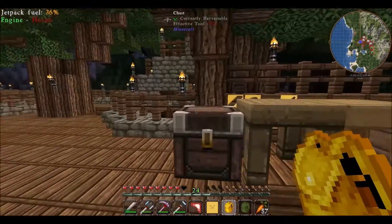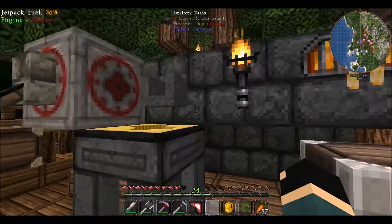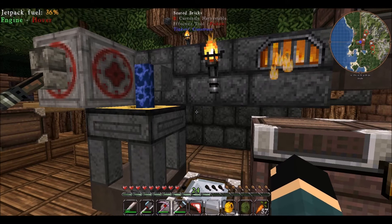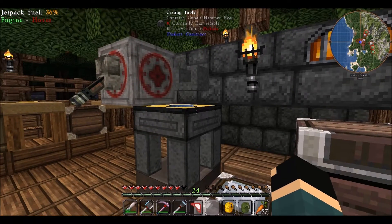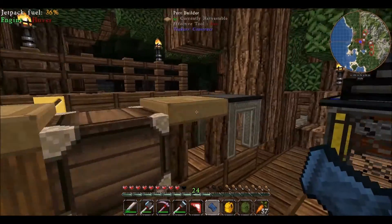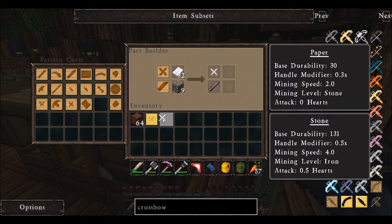I actually just created a test world and made a cobalt hammer with two paper heavy plates and a paper handle, just to make sure I could put the hardened flux capacitor on it. And I could, at least in the test world in creative. So I'm hoping that doesn't let me down and I can do that here too, because I would love to have those extra modifiers. Worst case scenario, I just have to go get eight more cobalt.